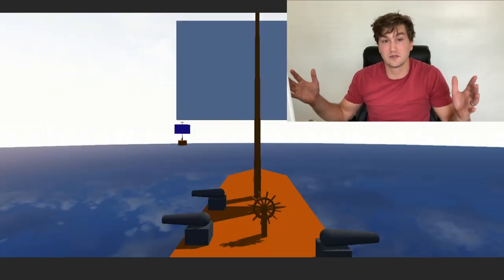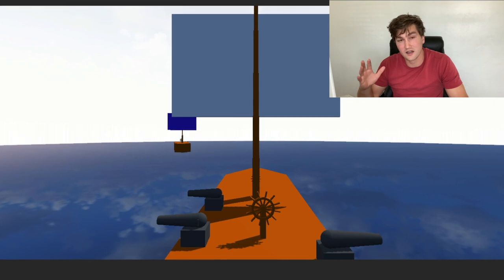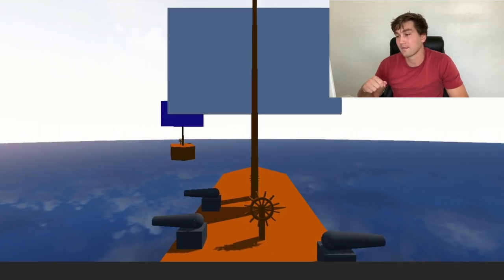Our next enemy I call the Bomb Dropper. The whole idea behind this enemy is he's going to try to get in front of your ship, in the path of your ship, and drop explosives for your ship to run into. Here he comes, going straight for you, trying to get inside your line of sight and into the path you're trying to travel.